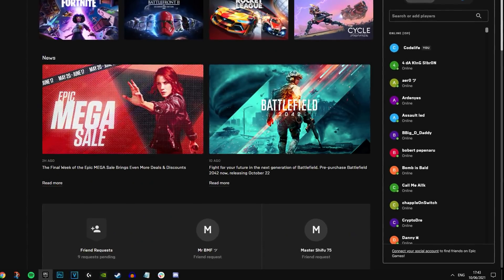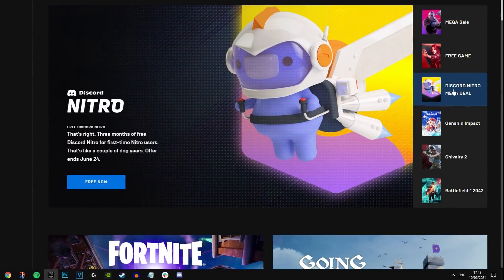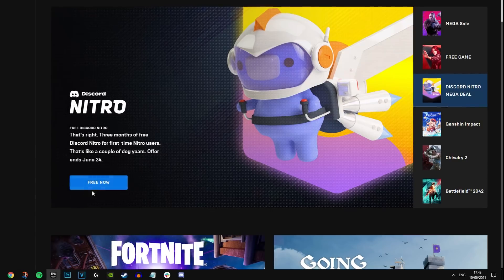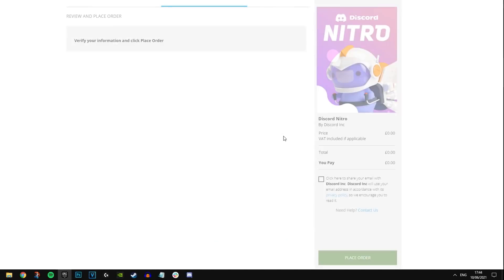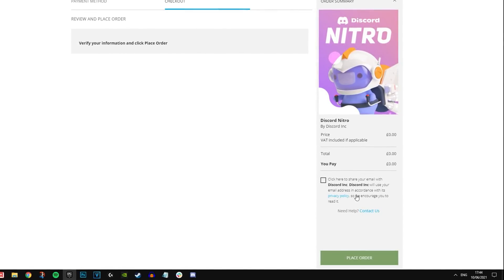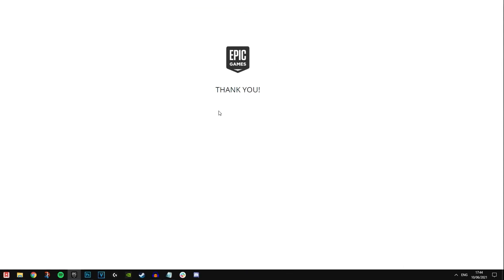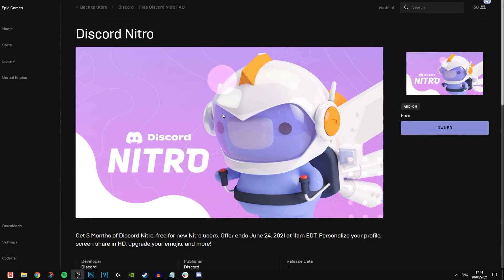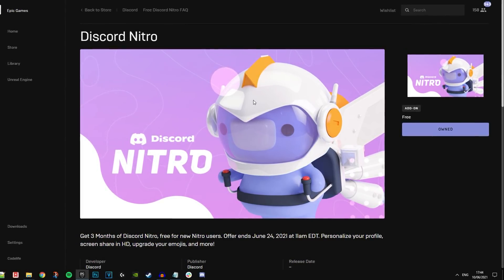To get it, all you've got to do is go on the Epic Game Store, click on the store in the top left corner, and you'll see a button that says 'Discord Nitro Mega Deal — click free now.' Then all you have to do is click Get and it should go through as it normally does with any free thing on the Epic Games launcher. You don't have to put in any sort of payment method — place order, it doesn't cost anything.